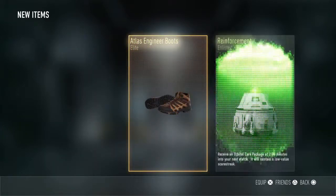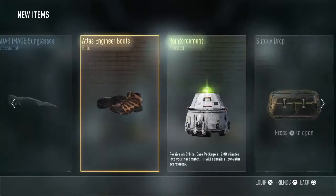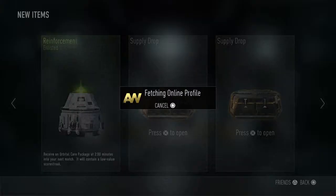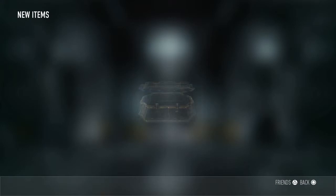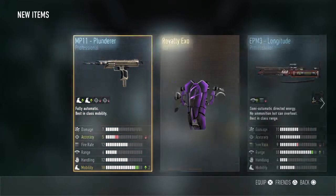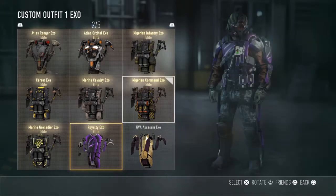Really? Engineer boots? I don't really want engineer boots. What I really want is probably either the Goliath, Insanity — that's it, that's all I want. Let's see what I get. Holy crap, we got the Royalty XO!